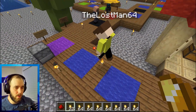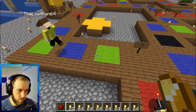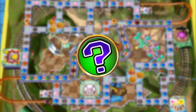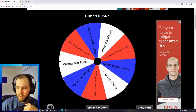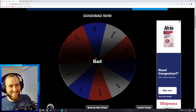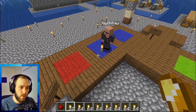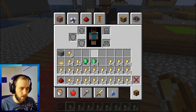So now it's just Jay, Spider, and Lost Man who are neck and neck racing for the star. But before anyone could get to it, Lost Man lands on a green space. The green spaces on this board are special events that give you a 50-50 chance of helping or hurting you — either giving or taking coins, teleporting you to another player, or changing the star's price. Stars are now 30 coins. With the star now 30 coins, Jay couldn't buy it, and it's now between Spider and Lost Man to see who could get the first star.